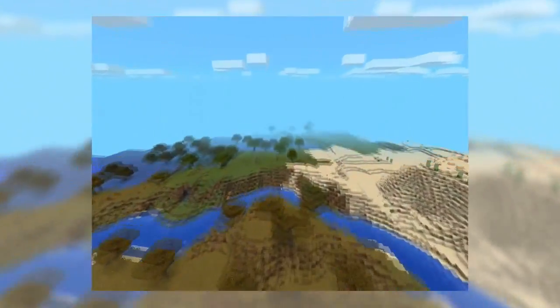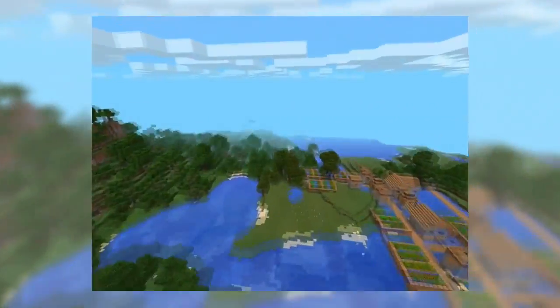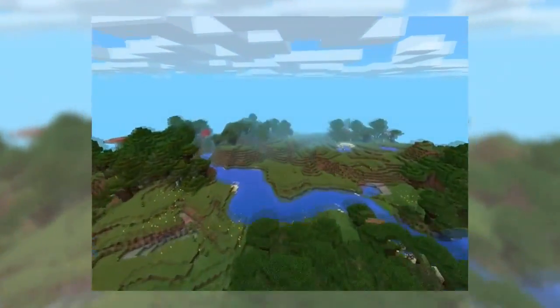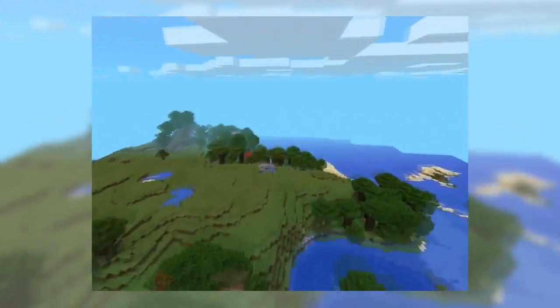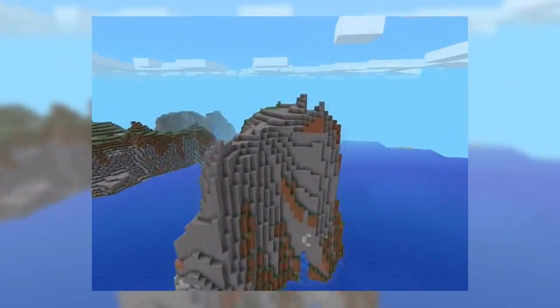New mobs including the spooky enderman and less spooky mooshrooms — gotta love the mooshrooms. New biomes from the PC version including mesas, jungles, swamps, and extreme hills, as well as abandoned mineshafts, villages, and many other cool places to explore, maybe even a stronghold — who knows.